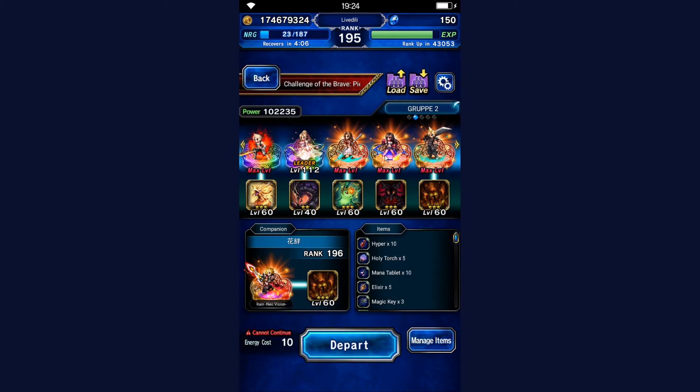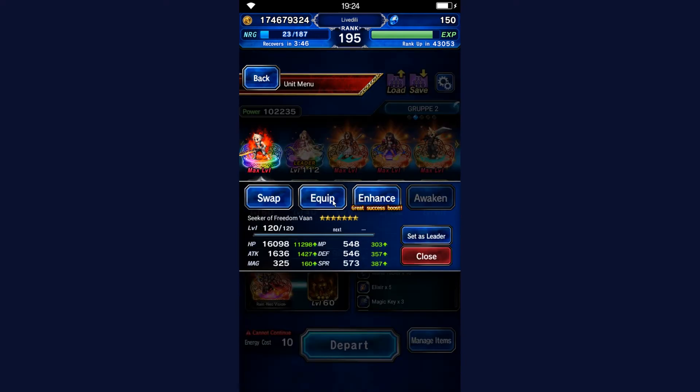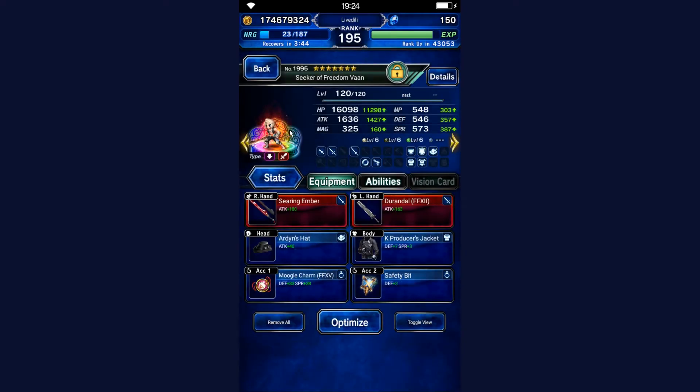I'll be using this team — it's either going to be a turn one kill or turn two kill, we'll see. You do not need to use Aerith by the way; you can just go with Sylvie, Volker, Regis, or whichever you like if you want to boost more damage, which might be the case for the advanced one. But for the initial one you do not need to do this.